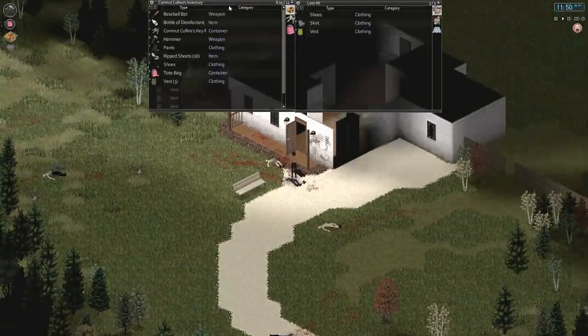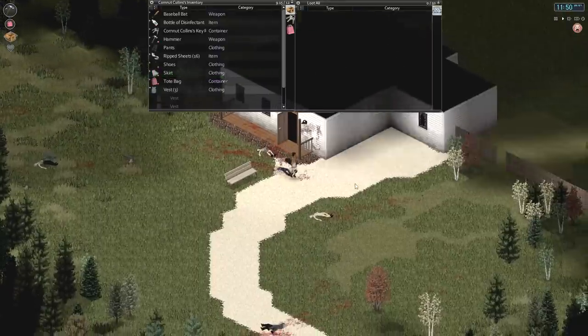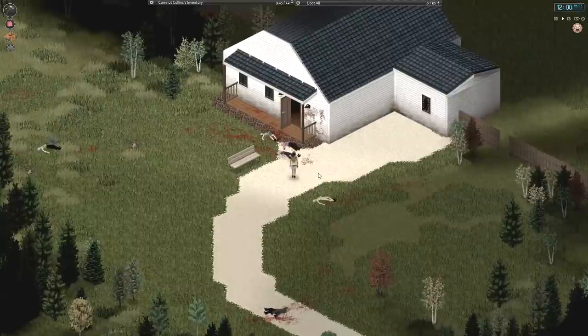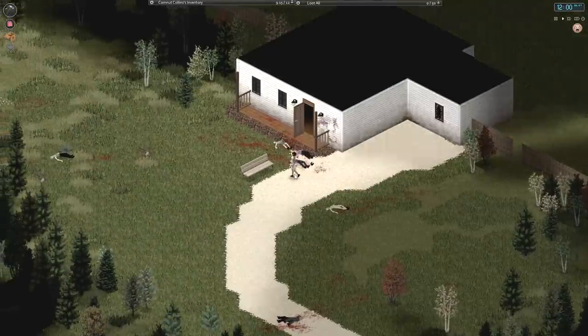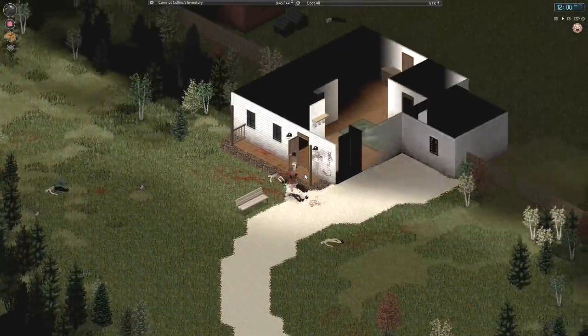We've got a skirt right there. Do you want to wear a skirt for a while? Does the skirt actually look like a skirt? It doth. Well, that'll help us keep cool. We've got kind of a Mowgli thing going on right now. It actually looks like Aladdin pants, doesn't it? We've got our hammer pants on now. That works for me.